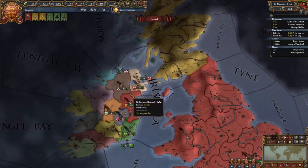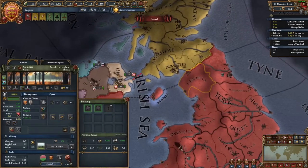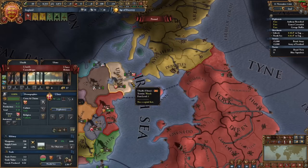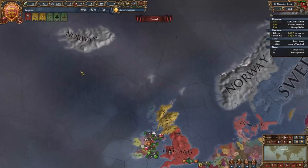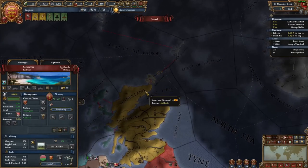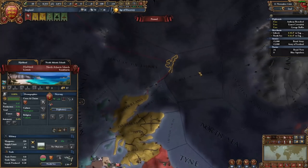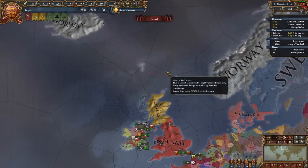England also has a slightly easier time with their Irish possessions, since they're able to immediately walk over there with strait crossings added between Cumbria, Man, and the Pale. The strait crossing between Scottish territory remains. Furthermore, since England tends to grow into the Norwegian islands, these islands are now a bit more connected. The Orkney Islands and the rest of the islands over here are now connected by strait crossing, allowing England to contest those islands a lot more.